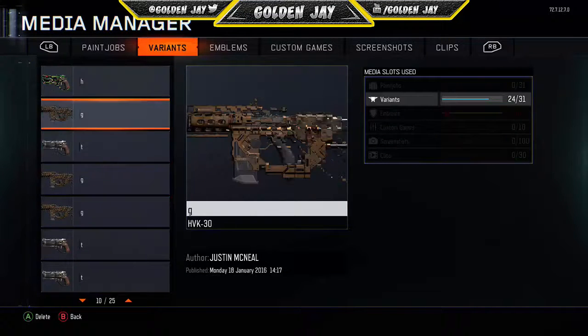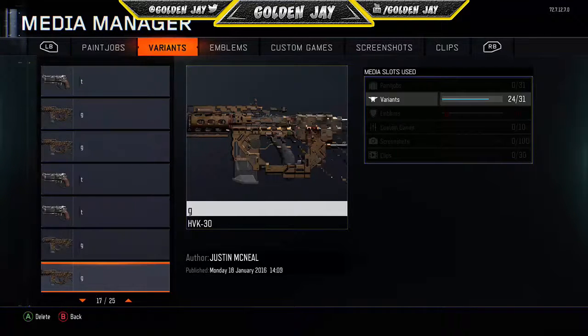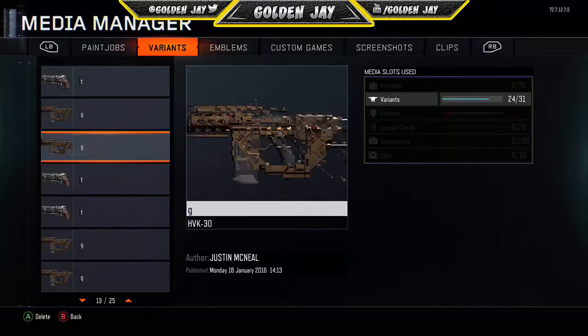Now in the Media Manager, you want to look for the gun that has the camo you want to put on the other gun, and right below it you need to have the gun you want the camo on. I'm going to use this one down here just because it looks better. Go to the gun that has the camo and delete it — press A on Xbox or X on PlayStation, then select Yes.